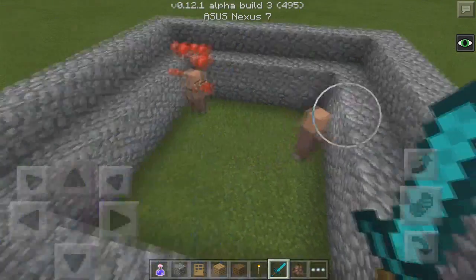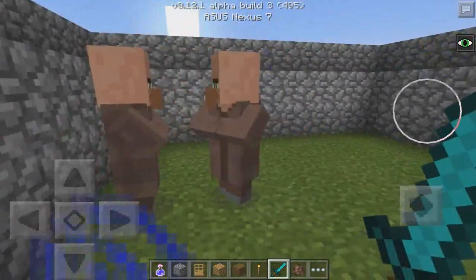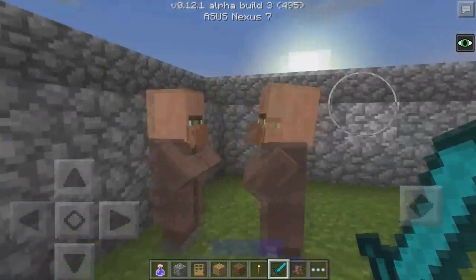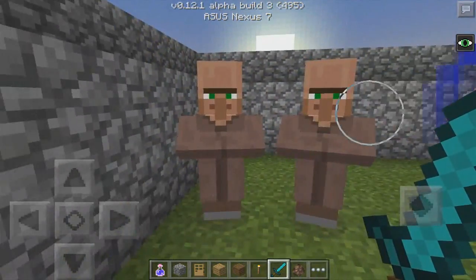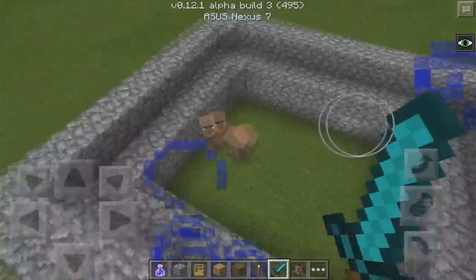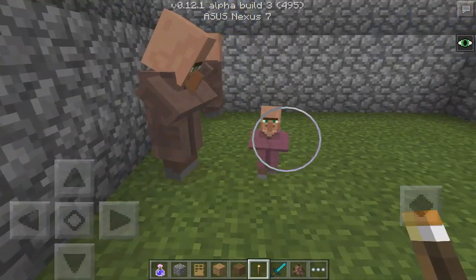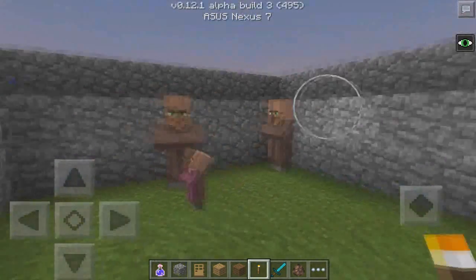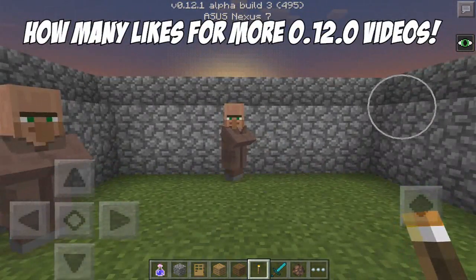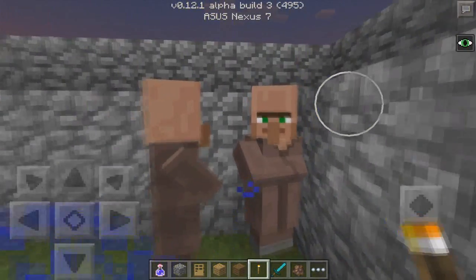Come on, keep on doing this - I want to see the little baby villager. It might take a few minutes. As you can see when it actually looks down that means there is a villager there. We can hit it and there we go - we got the baby villager! So that is the villager breeding in Minecraft Pocket Edition. How cool is that? If you guys enjoyed today's video make sure to drop a like and leave a comment below, and I'll see you guys in the next video. Peace!